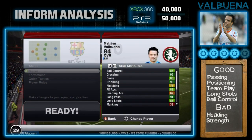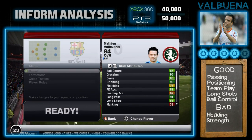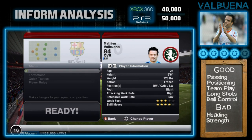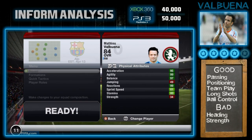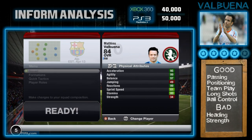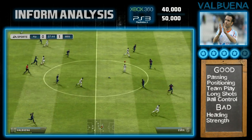Back to Mathieu Valbuena and his in-game stats, which won't let you down whatsoever. These were brilliant when I first looked at them — look at that crossing stat, the dribbling, long passing. His passing is possibly the best I've seen from any in-form. His physical attributes are great too — acceleration, agility, balance — and his reactions are 99, which is just outstanding.